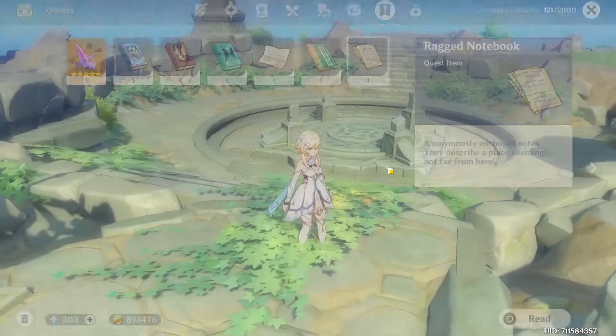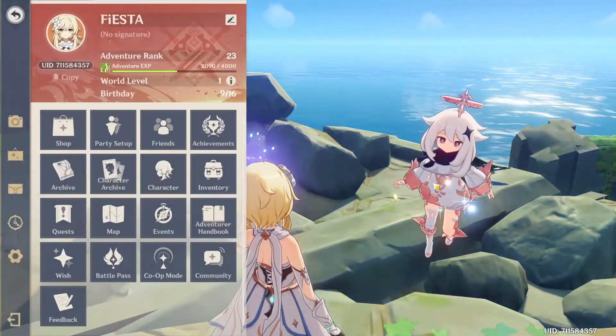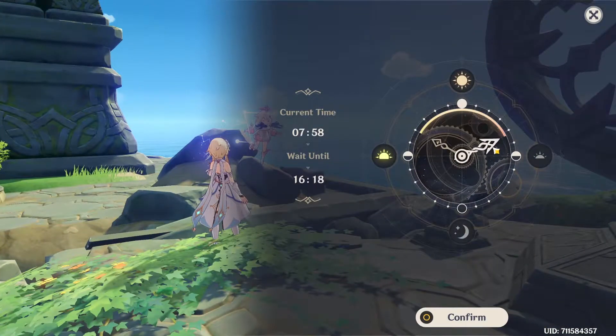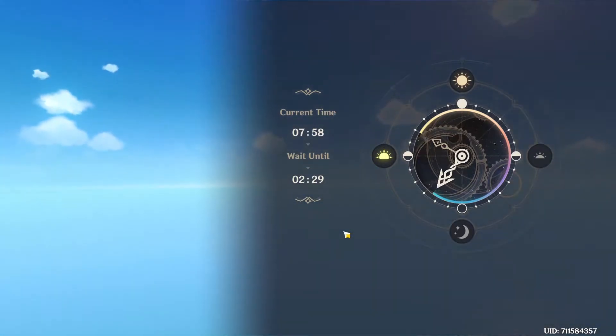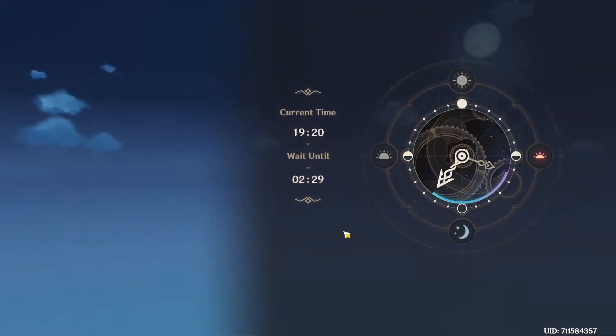So the first thing you need to do is set your time of day correctly. Go into your time settings and simply turn it up to, let's say, half past 2. Once you have done that, it will go into night time — the correct time of day for you to complete this quest.